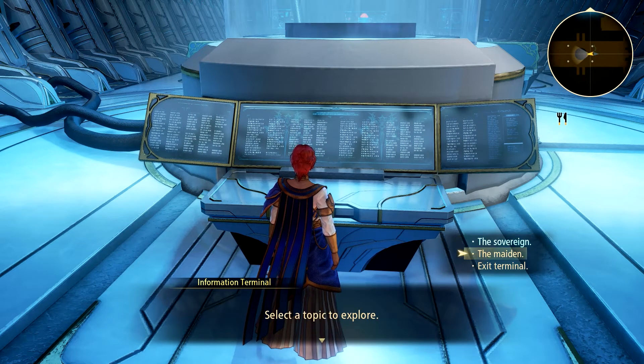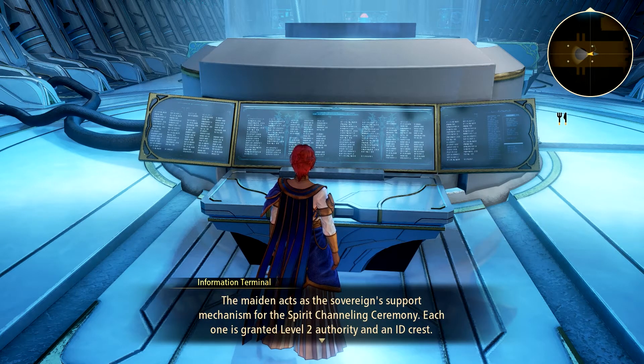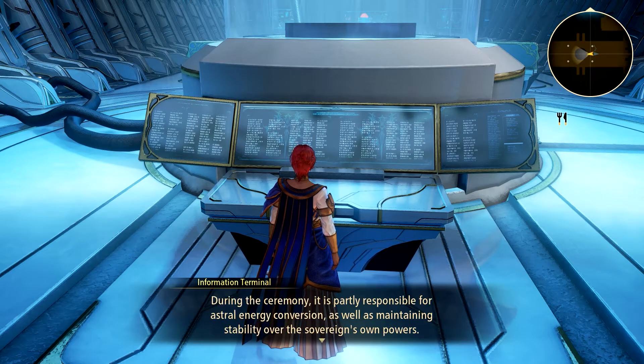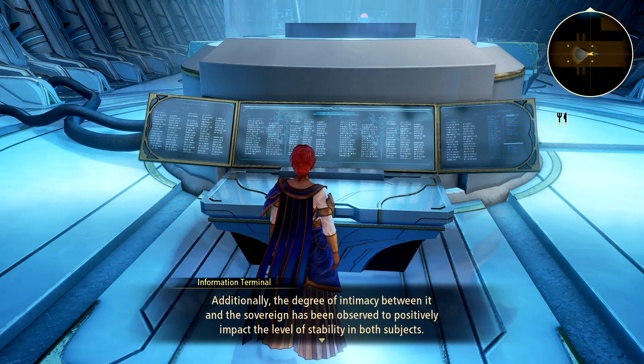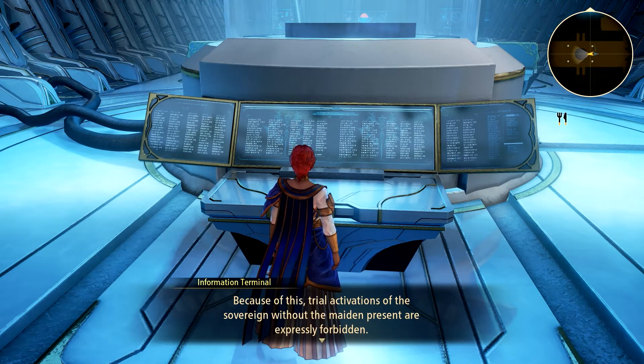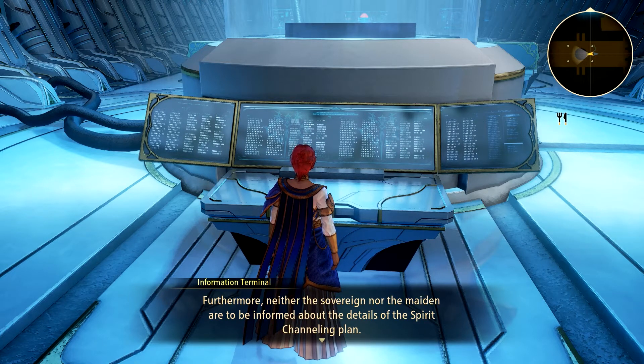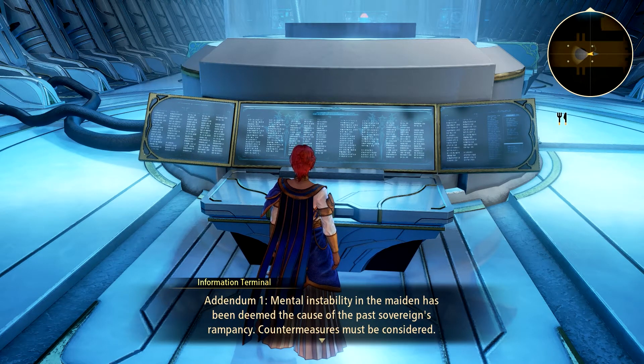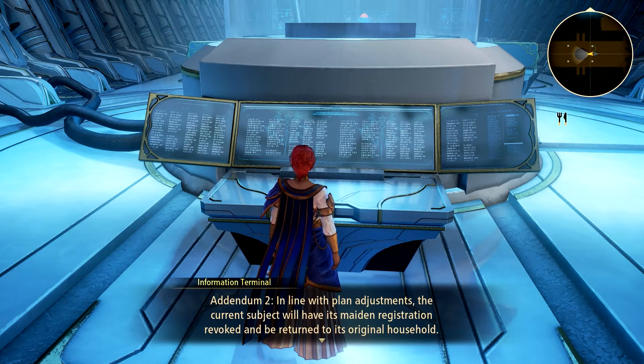The second topic: The Maiden. The Maiden acts as a Sovereign support mechanism for the spirit channeling ceremony. Each one is granted level 2 authority and an ID crest. A Renan subject serves its functions, providing the Sovereign with supplemental dark astral energy linked with the Renis Almas. During the ceremony, it is partially responsible for astral energy conversion as well as maintaining stability over the Sovereign's powers. The degree of intimacy between it and the Sovereign has been observed to positively impact stability in both subjects. Trial activations of the Sovereign without the Maiden present are expressly forbidden. Neither the Sovereign nor the Maiden are to be informed about the details of the spirit channeling plan. Addendum 1: Mental instability in the Maiden has been deemed the cause of the past Sovereign's rampancy; countermeasures must be considered. Addendum 2: The current subject will have its Maiden registration revoked and be returned to its original household.